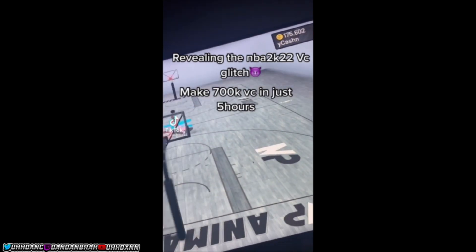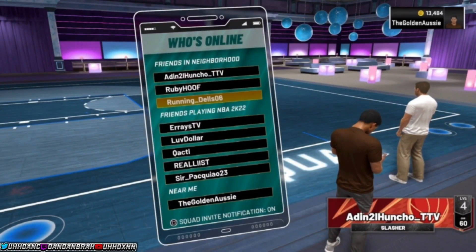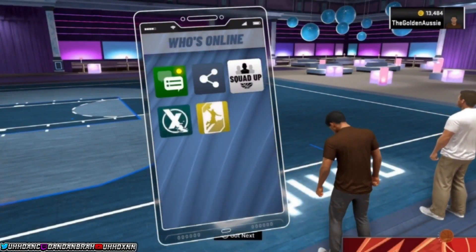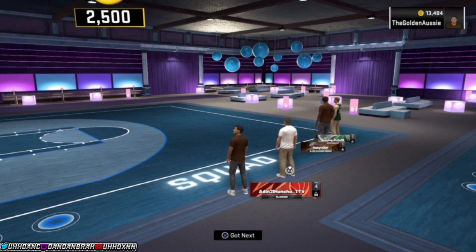For this first glitch you do need a couple of people. It's very simple — hop on with your teammate, but the person hopping on with you cannot have any VC. So if you're doing it with two or three people on the 10k court or 5k court, both teammates cannot have any VC. One person in the squad has to drag you both in with zero VC, and the one person doing the dragging has to have the VC.